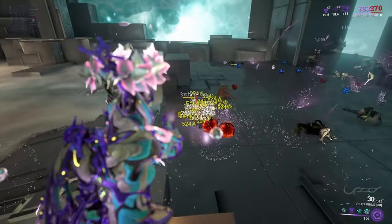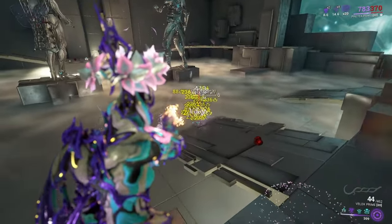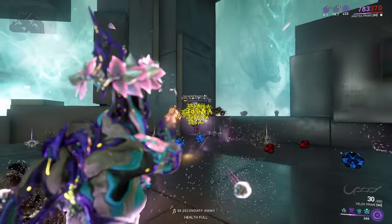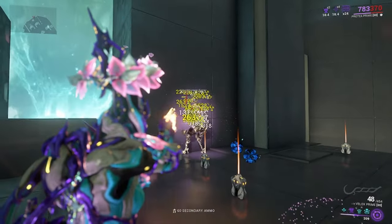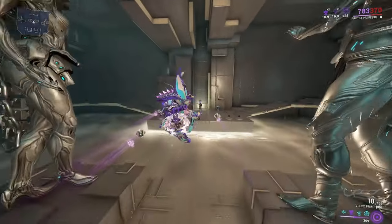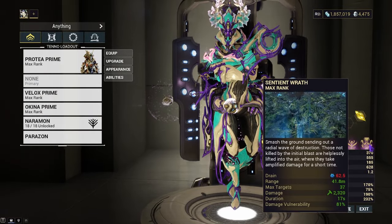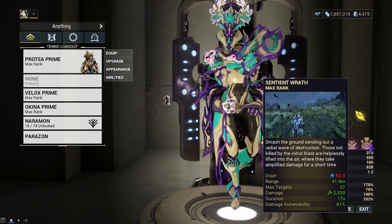And if you want, cast your turret so your turret can attack them whenever they're damage vulnerable. But obviously, you're not just going to be purely using your abilities, and the damage vulnerability is quite useful overall. The only downside of it being in this room is because, since it has such a high ceiling, enemies fly off pretty easily. But the whole point of the build is to take advantage of the damage vulnerability. So I'm going to put on a quick weapon and show off an example as to why I think Sentient Wrath is a very good option on her.